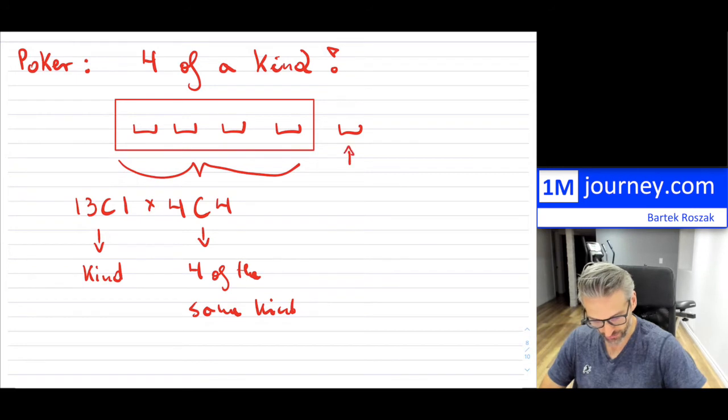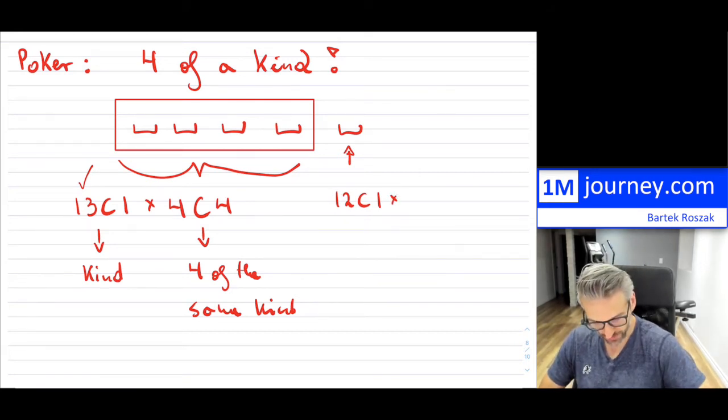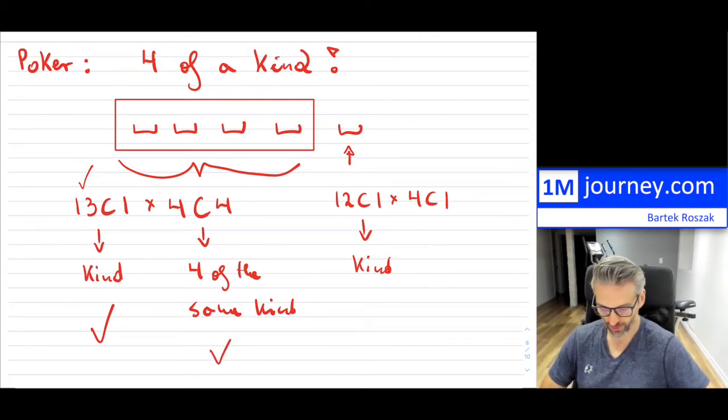That still leaves us one card. For that particular card, we initially had 13 kinds, but now we only have 12 remaining — so 12 choose 1, in terms of the other kind you would get. Let's say you had four aces, so the other card might be a king or a queen. There are four of that kind, so that would be times four choose 1. There are still 12 kinds remaining, and those 12 kinds each have four cards.